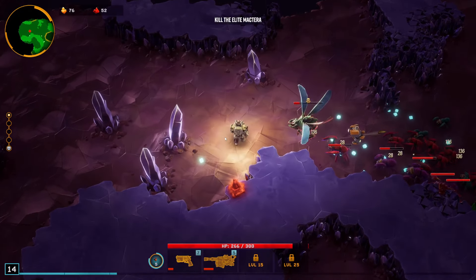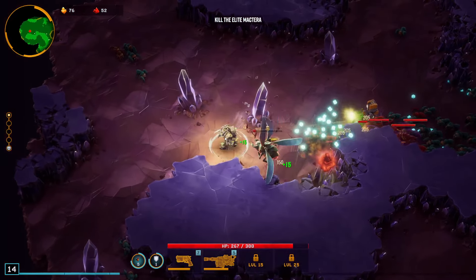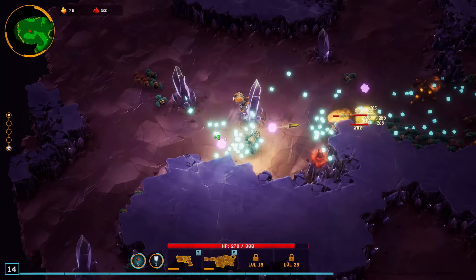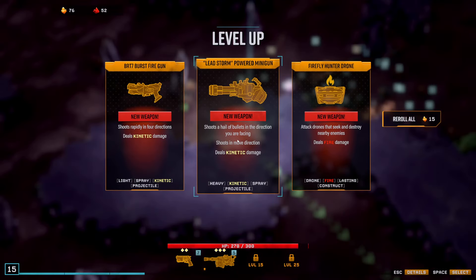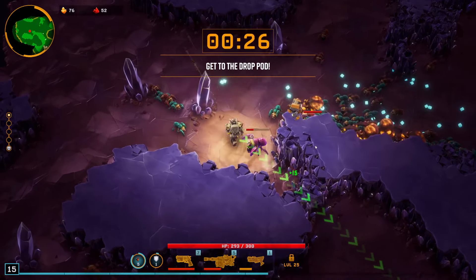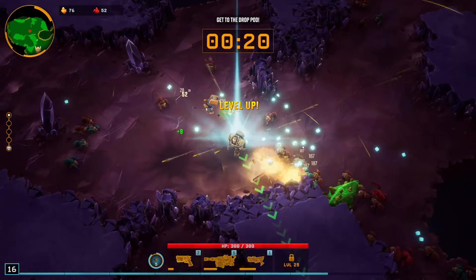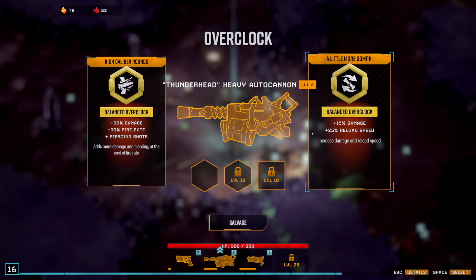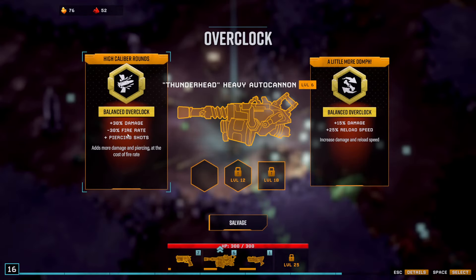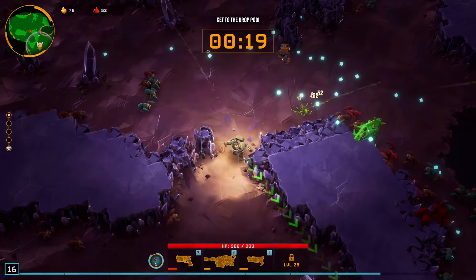Another weapon — the BRT is actually pretty good, also just outputting more damage. Let's grab the XP before we leave. Now we get the reload. We don't need piercing shots — these guns already pierce. Well, they don't pierce, they explode. An explosion is kind of piercing, it goes through all the enemies. So more damage and reload is pretty good for this weapon.